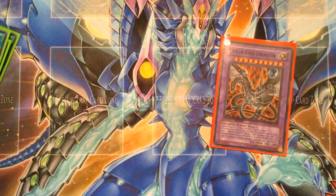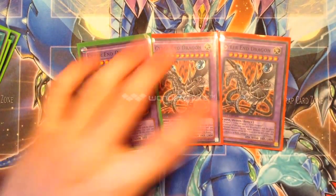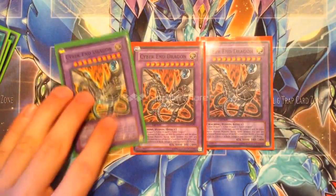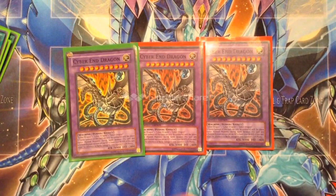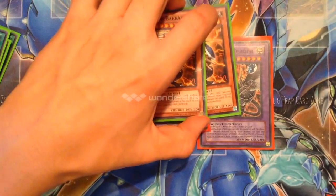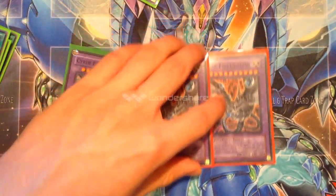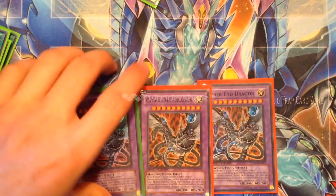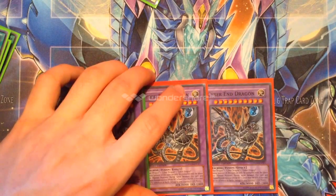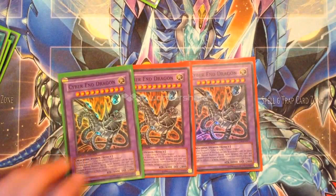For the extra deck, obviously triple Cyber End Dragon. I was also considering Number 62 for when two Level 8s are on the field. With Skill Drain up it would actually be better for Number 62 since he needs Galaxy-Eyes as material and without that his damage is halved — but with Skill Drain up you wouldn't have to worry about that effect anyway.